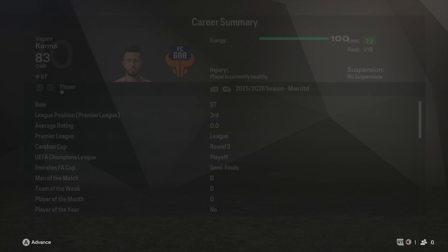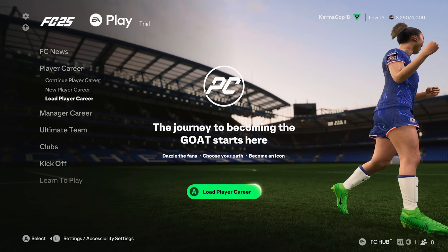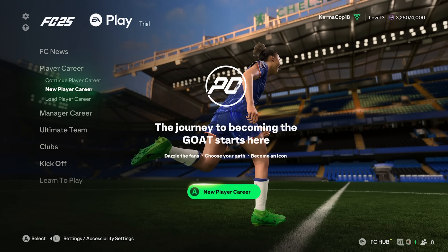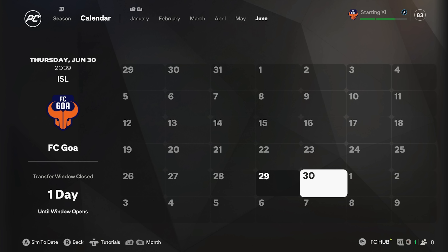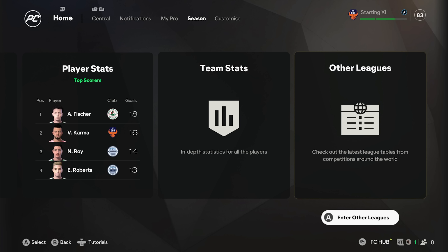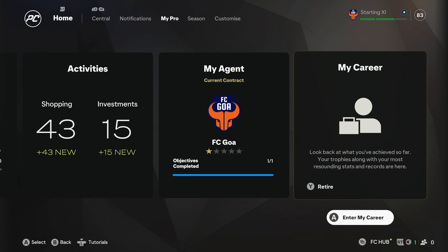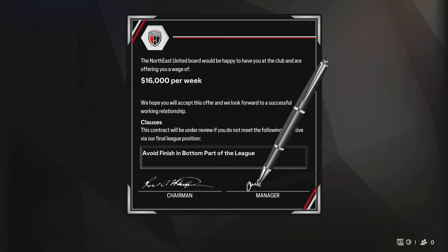We click advance and that's basically it - the game just boots you out and takes you back to the home menu. You can't even transition to manager career mode. They don't even give you the option to choose a club to manage, and we're only 33 as well - why did I have to retire? If you're bothered to reach the end of player career mode and you want to be a manager, you have to retire on the 29th of June. You can't go to the 30th because the game will just boot you out. On the 29th, retire your player manually - press triangle, confirm your retirement, and the game will give you job offers for manager career.